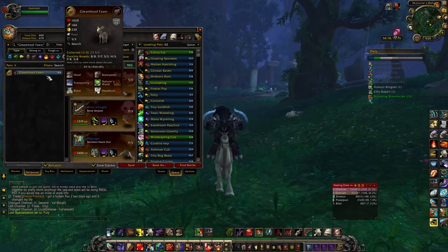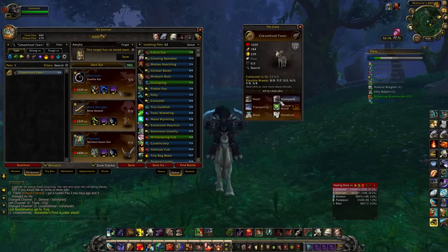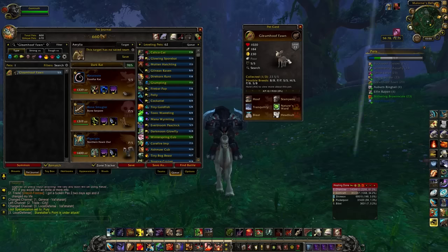The first pet I want to talk about is the Gleamhoof Fawn. I went against a team running big heals and this guy was running Bleat and Nature's Ward. The Power/Power breed has 325 power, which is really solid, and then it's got baseline health and speed, so no bad stats. On some healing teams it can be really effective, so I'd definitely pick up a Gleamhoof Fawn and go for a Power/Power breed for PvP fights.